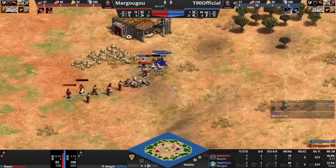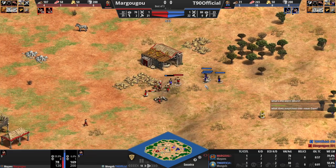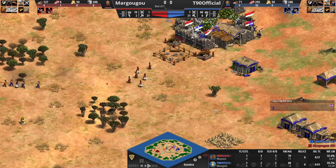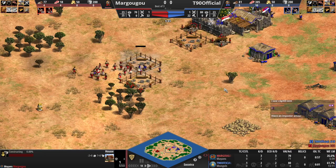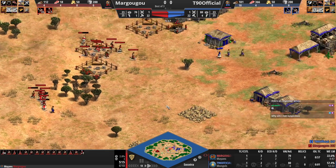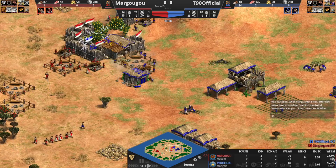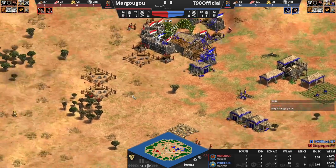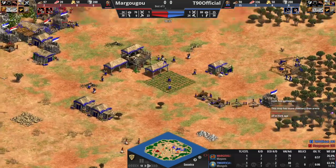On this side, Margugu might lose a villager here — T90 trying to block, and she goes down. Now it's Margugu's turn to try and block this vill — that vill is going to die, can't save it, just abandon that position. Margugu was also healing up his eagle in the TC, which is great. Over on this side T90 is trying to get in with more vills — he's got 300 food in the bank. Margugu trying to wall in these vills, he's got about 14 villagers forward. The worker efficiency right now is 22% for Margugu — he's caused a lot of havoc on this side.